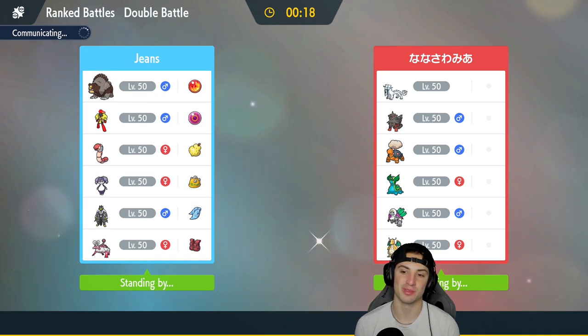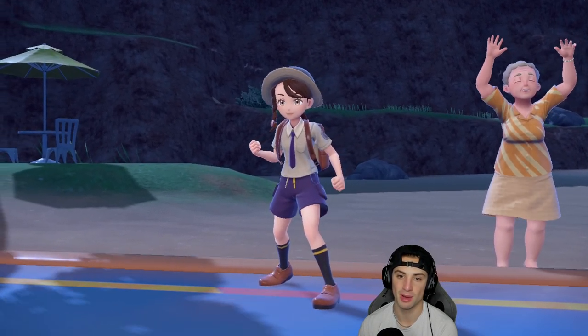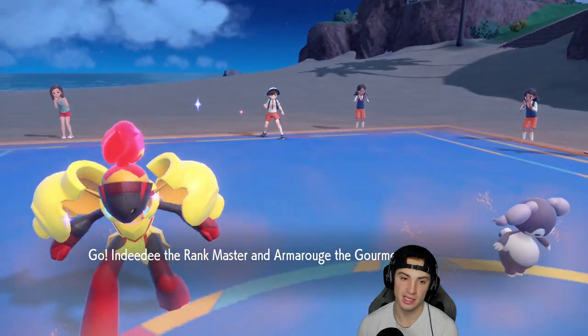Hopefully they lead some sort of first-turn priority Pokemon — I can really get after it because Psychic Terrain is going to be top tier. That's a mistake a lot of people make running Chien-Pao, Dragonite, and Urshifu without a terrain setter. That's why Rillaboom is so good on those teams — you can cancel out Psychic Surge and get your priority moves back in action. They end up leading Chien-Pao and Arcanine.